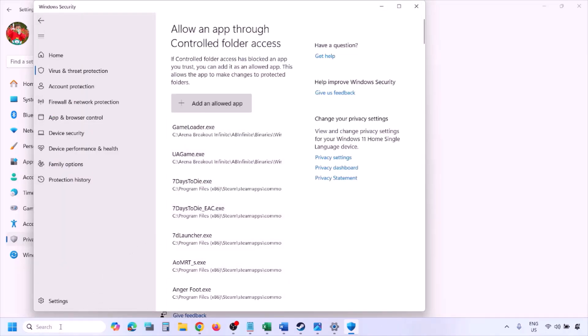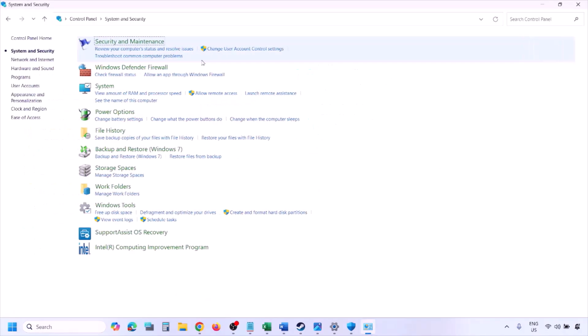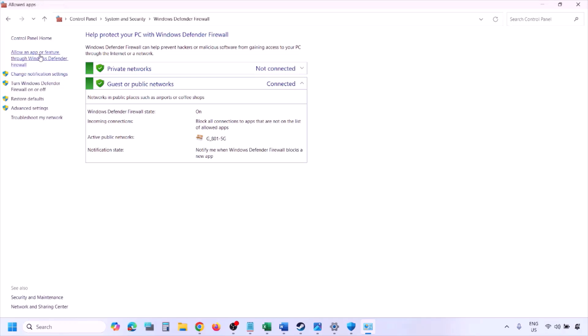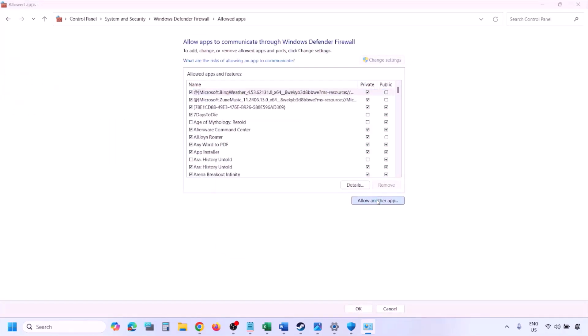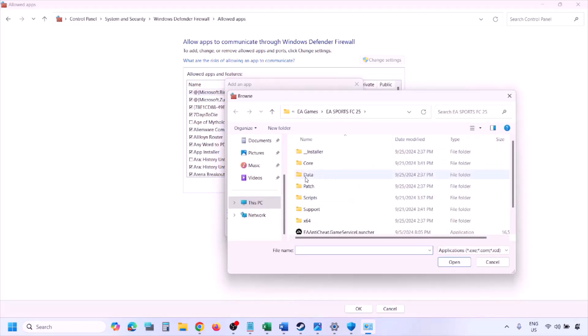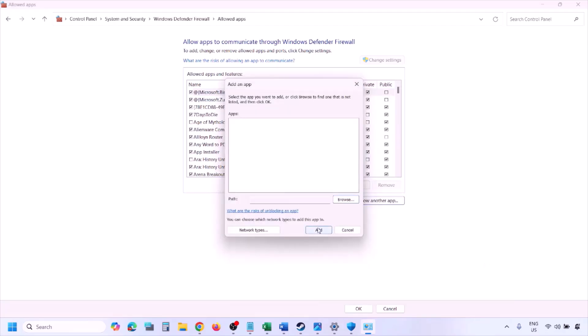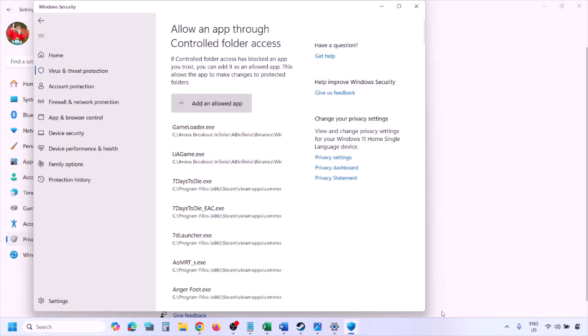For Windows Firewall, type Control Panel in the Windows search box, go to System & Security, then Windows Defender Firewall, and click Allow an App or Feature Through Windows Defender Firewall. Click Change Settings, then Allow Another App, click Browse, go to the game installation folder, select the game exe file, click Open, then Add. Once the game is added, click OK, then launch the game and check.